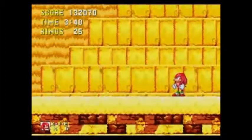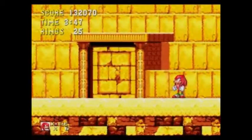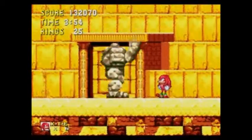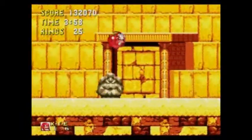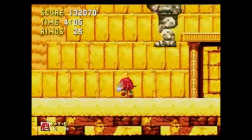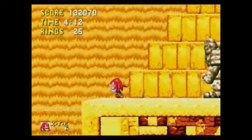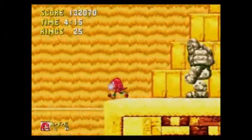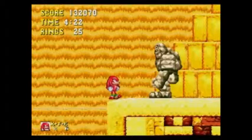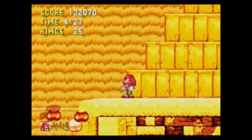We're gonna wait for the pyramid to ascend from the sand. Let Knuckles have a rest while he's waiting. As I said before, you can do this one of two ways — generally I like to just hit him once and then jump over him. I don't know, I get some satisfaction out of it. There we go, boss taken care of.